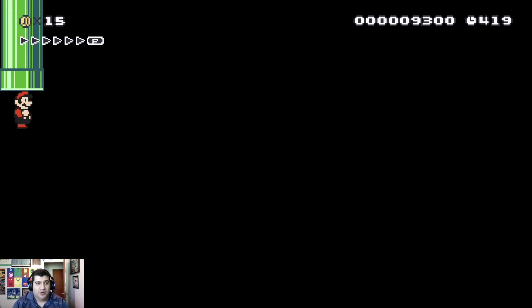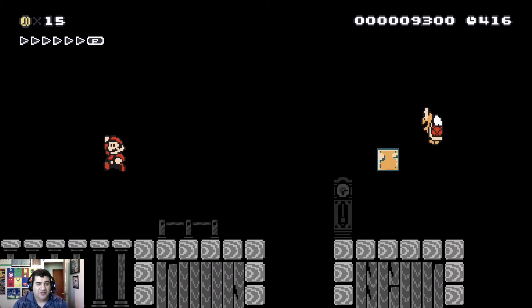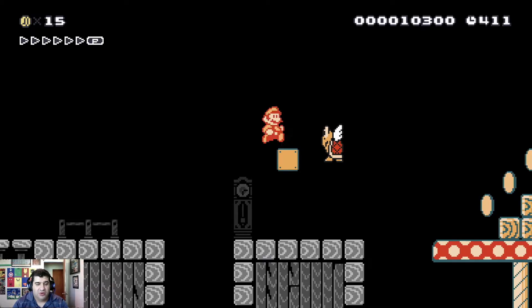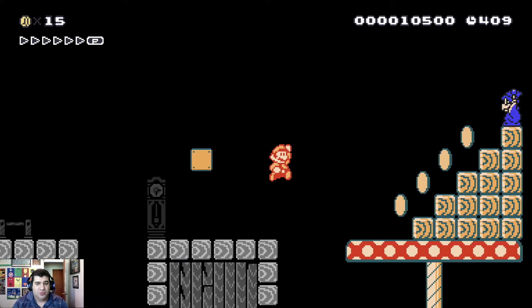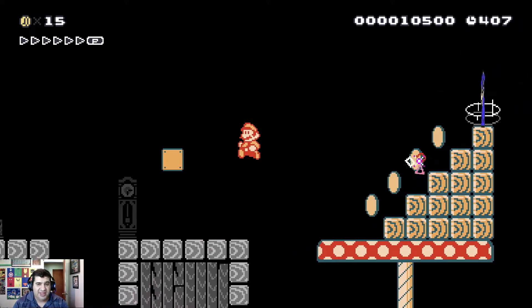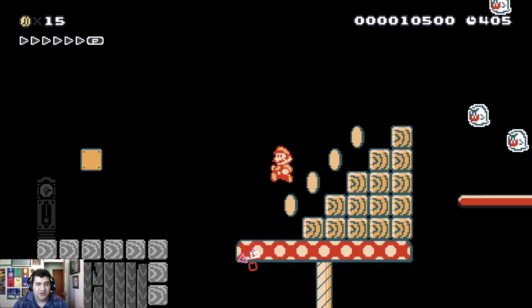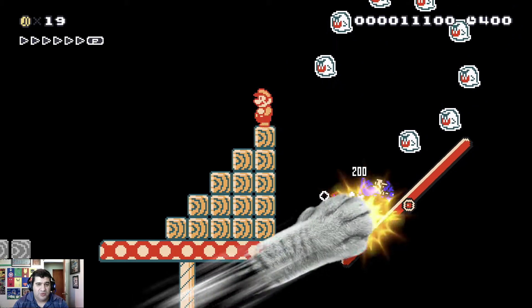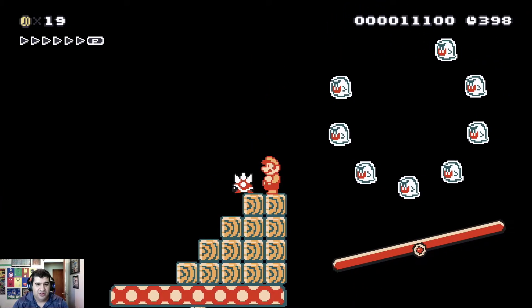This new area starts you off a little scared because you're jumping into a Gnome. You have a flower and flying Koopa. For a second you may think it's the end of the level — but wait, this is a Mario 3 level. It's not the end because that's how Mario 1 was. It's just there to give you a goof.